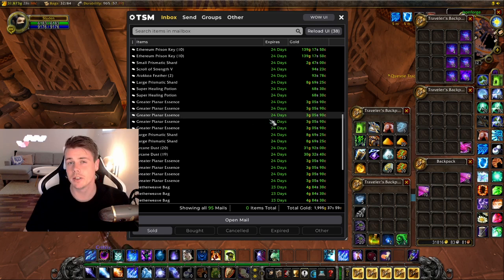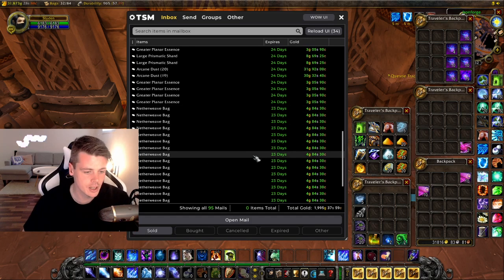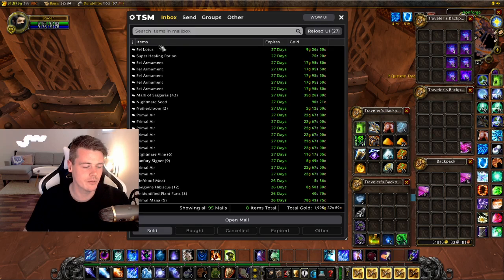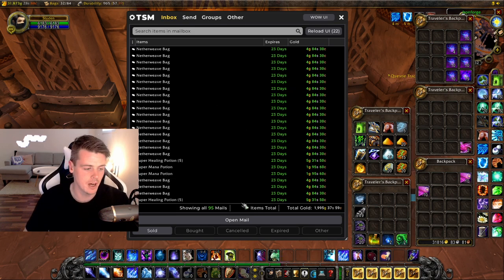Sold off some enchanting mats that I had laying around from leveling in dungeons. Crafted a ton of bags — horrible price, like 5 gold each, around $4.94 — but I got a bunch of cloth from doing my five hours of Prison Key farming, so I just made all of that into bags. Then selling some healing pots and mana pots, also from the Prison Key farm.